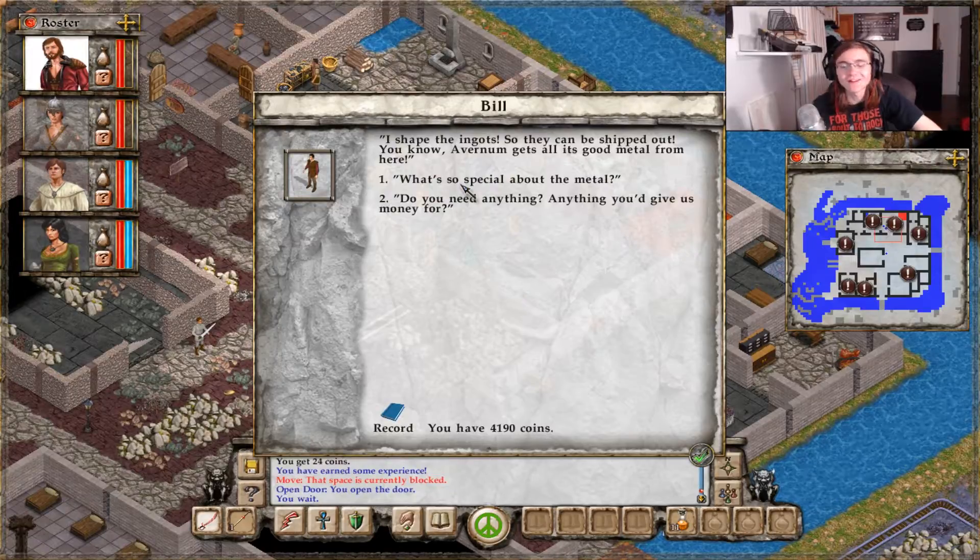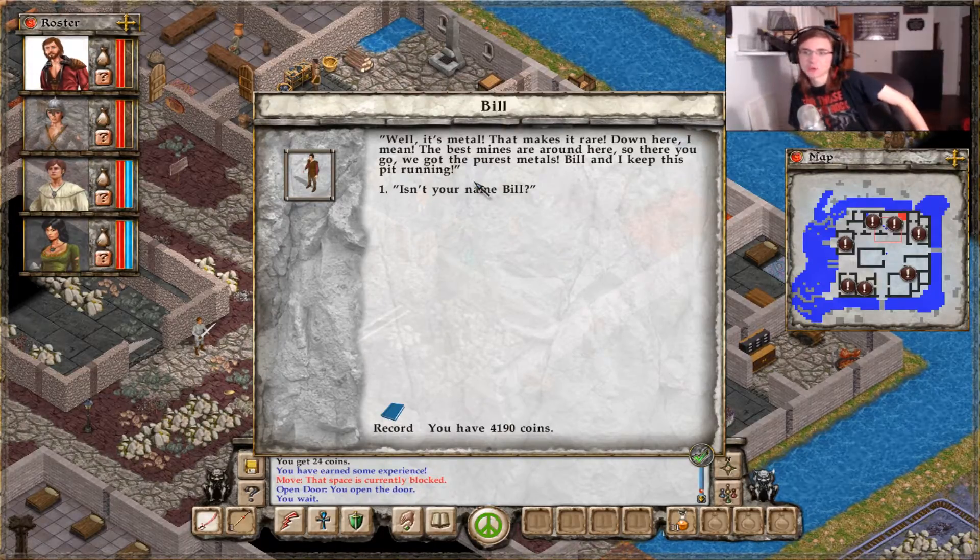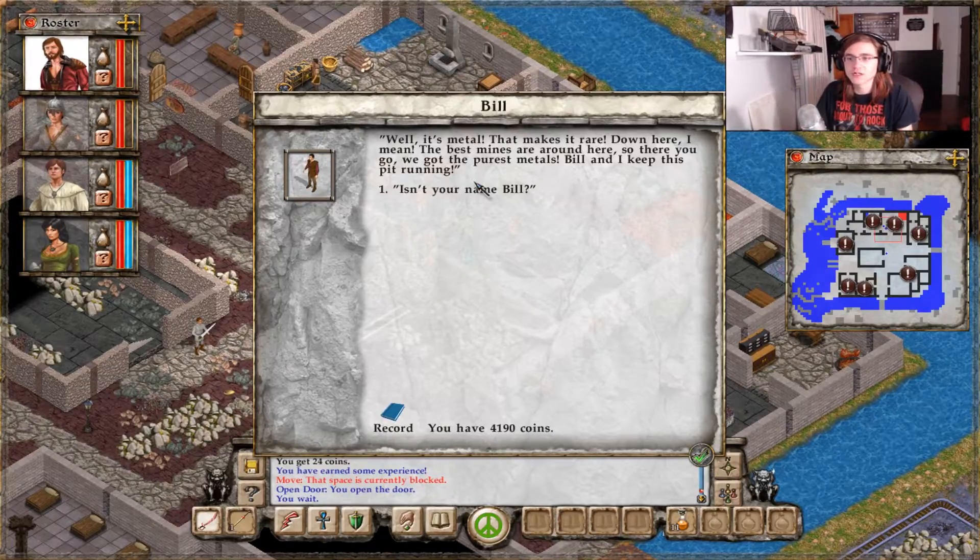Why shape the... I'll give him the same voice though, because I think it's funny. I shape the ingots so they can be shipped out. Avernum gets all its good metal from here. What's so special about the metal? Well, it's metal. That makes it rare. Down here, I mean. The best mines are around here. So there you go. We got the purest metals.